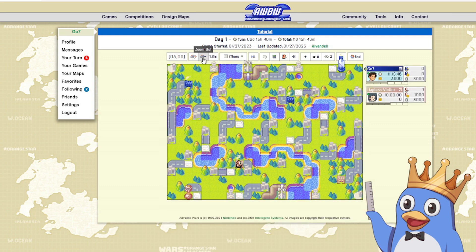I would personally recommend going to a level that is large but keeps the information panel on the side, so it's nice and accessible, because it shows you very important things. To start off, it shows you who's player one and player two — it's got my name here, go seven, so I'm player one because I'm on top, and then player two is hapless victim.